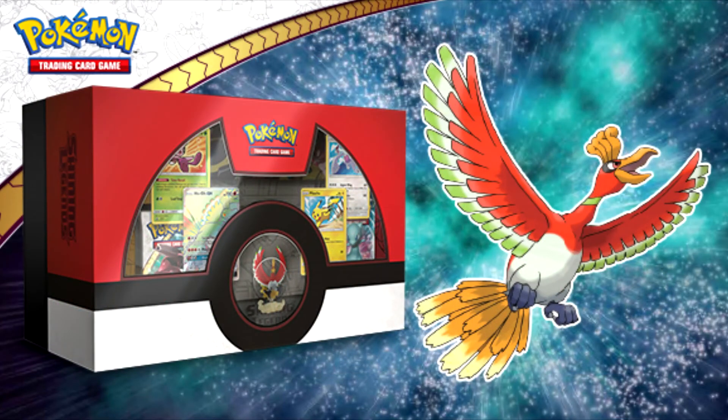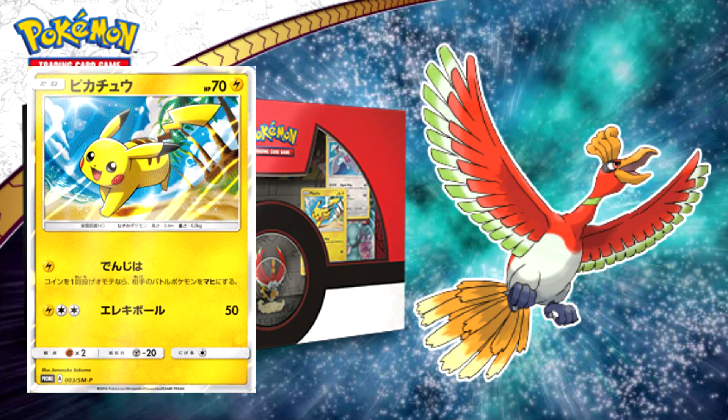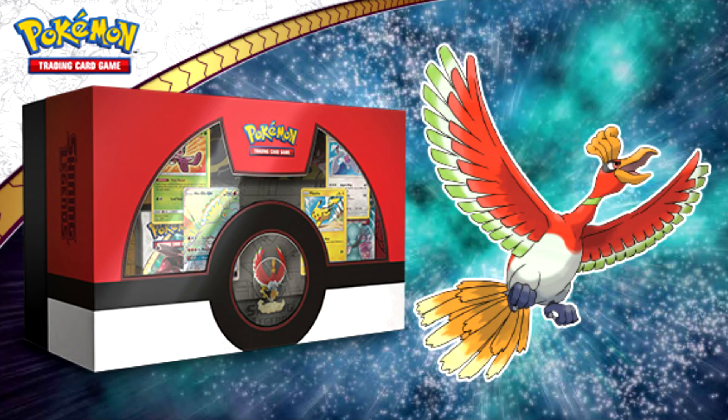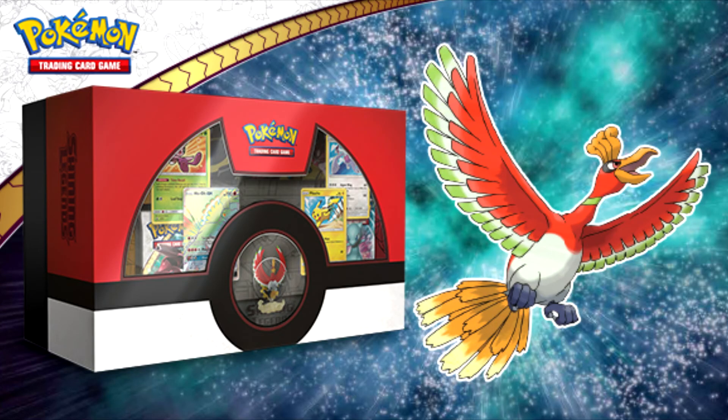Our next product is a tad special — it is the Shining Legends Super Premium Collection, which is quite a mouthful. Not only do you get everything mentioned earlier, but you also get a Ho-Oh figurine, a Rainbow Rare Ho-Oh exclusive to this product only, a foil Pikachu promo, as well as two never-before-seen Shiny Lugia and Shiny Celebi cards. On top of all that you get an awesome playmat featuring most of the iconic legends, a special booklet with a behind-the-scenes look at the art of Shining Legends, three collector boxes, 12 dividers instead of four, plus an online code. Unfortunately, as with most figurine products, it will more than likely not show up on European shores, which is a shame. It is retailing for $80 on the Pokemon Center website and if it comes to the EU expect it to be around 90 euros due to customs and transport. I will definitely be buying a few for my own personal collection.